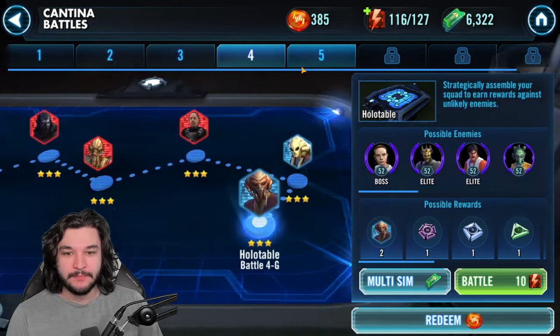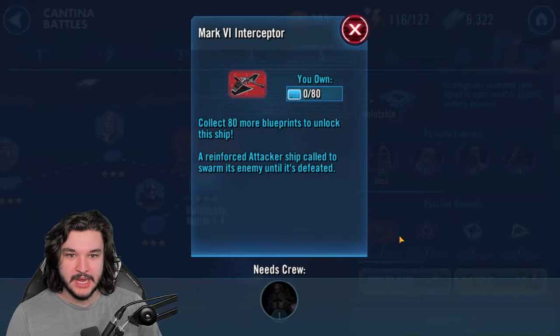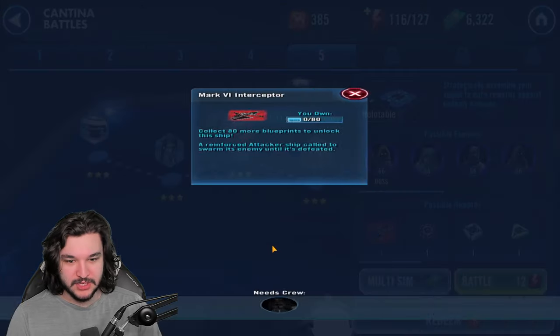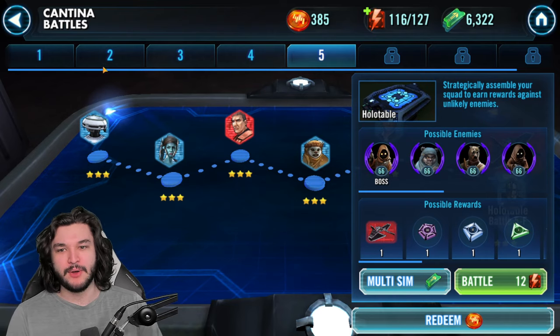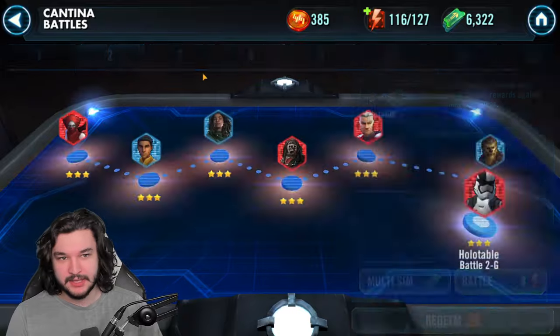After that, the cantina gets a lot less interesting for the time being. There's the Tie Defender or Tie Interceptor, and I could start farming other random ships - this one's for the Sith Trooper, which is a long-term project. But any other node that might be a ship node or a character I'm currently using, that's what I'm using the gems for. Then there's guild event currency.